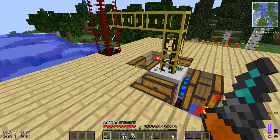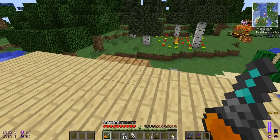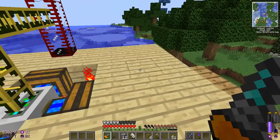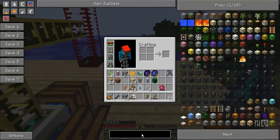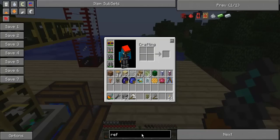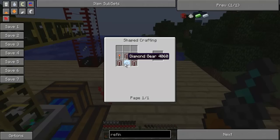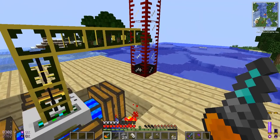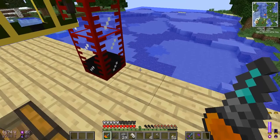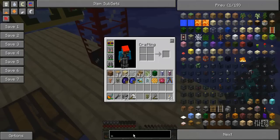So now we've got a way of getting ourselves oil. But of course, to fuel the combustion engines — which is what I'm doing this far in the first place — I'm going to need fuel, not just normal oil. And to do that, I'm going to have to create myself what's called a refinery. Have I spelled that right? No, I haven't. This refinery here, it's a diamond gear — so pretty expensive — with three tanks and two redstone torches.